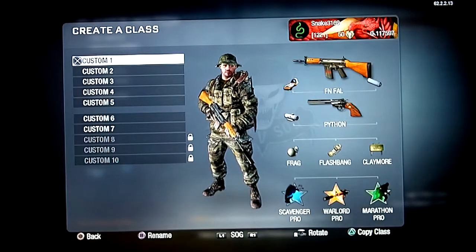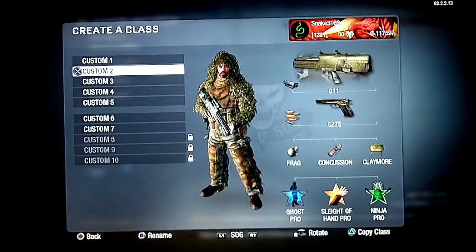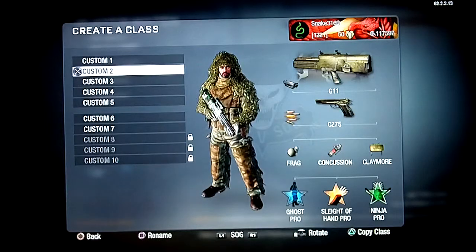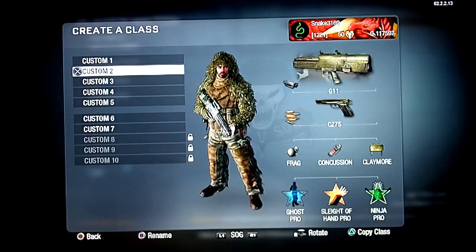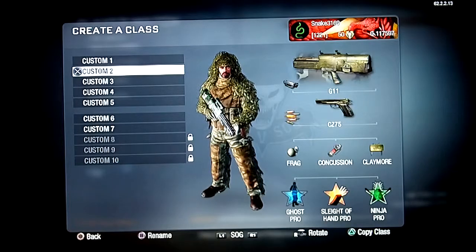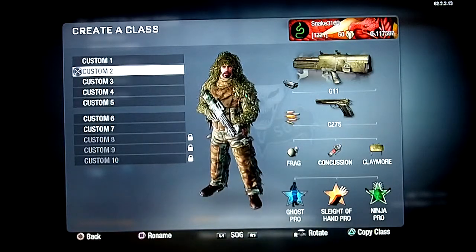My other class, which is the one I use the most, is the G11. I switch out the scopes depending on what map I'm on. If I know I'm gonna be shooting people from far away I use the low-powered scope, but if I know I'm getting up close I take the scope off and just use the iron sights. The CZ75 with full auto is for moving down tight hallways in case you run into someone, because if they get the first shot and you've got the G11 you're not going to win.